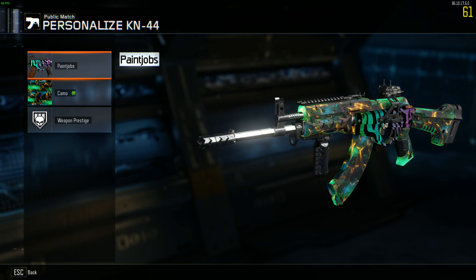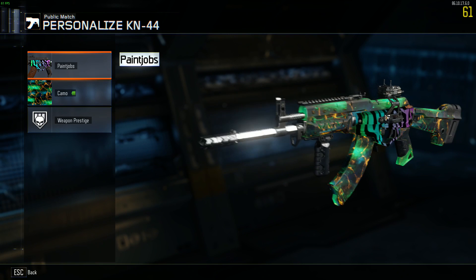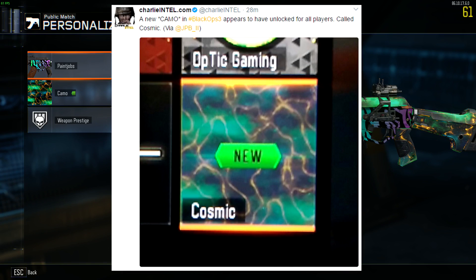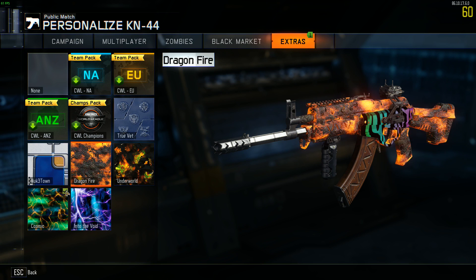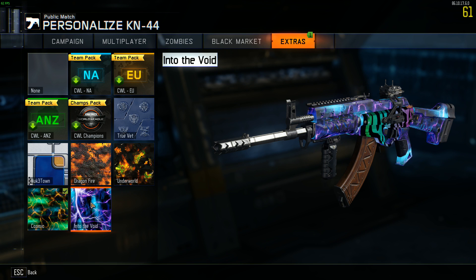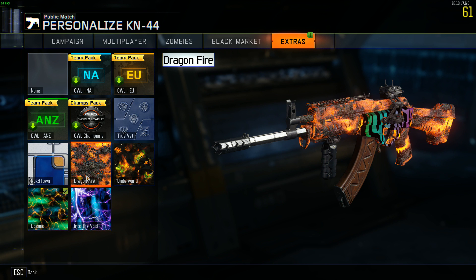Hey everybody, EarthRock here, and today we are going to be talking about some big news that just dropped. The Cosmic Camo, informed to me by Charlie Intel just a few seconds ago, is now free on Black Ops 3. Just go in and you'll see your camo right there waiting in the extras tab. I think it's just because Into the Void expired and they were like, okay, we're gonna give people an awesome camo as well — so they gave us another Revelations camo, which is freaking awesome.